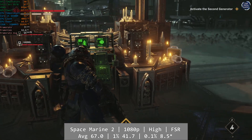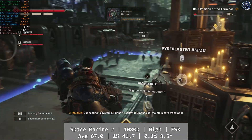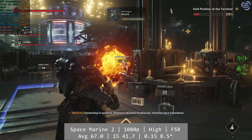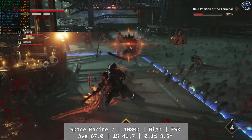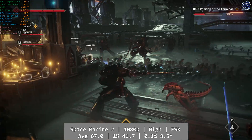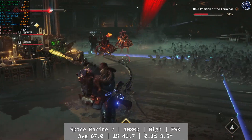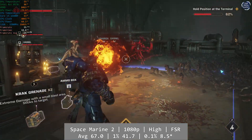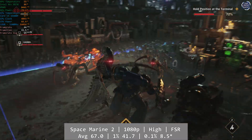Space Marine 2 is up now, a very demanding title. I've played plenty of this on an ARC B580 so I had a good idea of what to expect. At 1080p high with FSR on and set to performance at 60fps — which dynamically alters the resolution to keep the frame rate up — I deliberately picked a demanding part of a level. Amazingly, the B570 didn't blink at all, with excellent performance right throughout my playtime. Average was 67fps, with a 1% low at 41.7fps. The 0.1% came in at 8.5fps which is a little low, but I don't recall the game missing a beat, so I think this occurred during a mid-level transition. Either way, it runs great on the ARC B570.